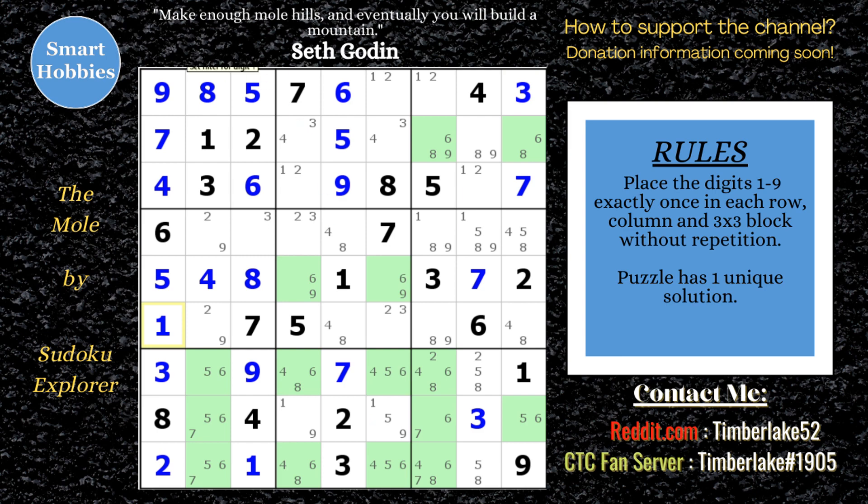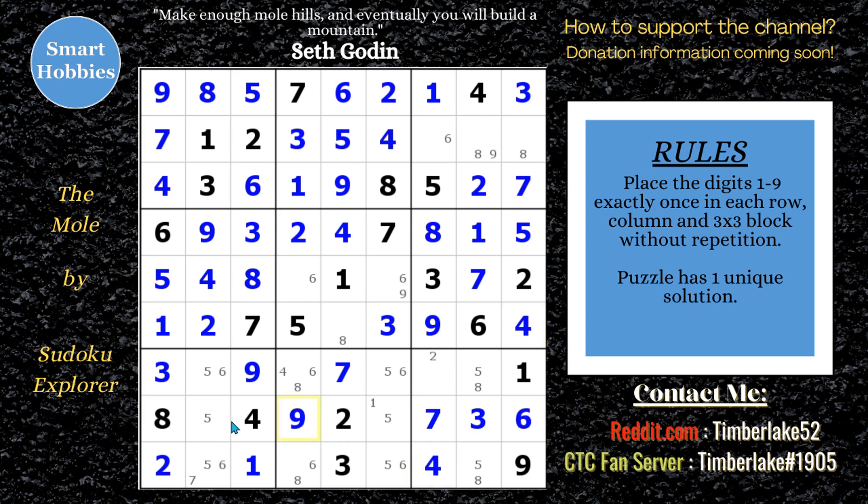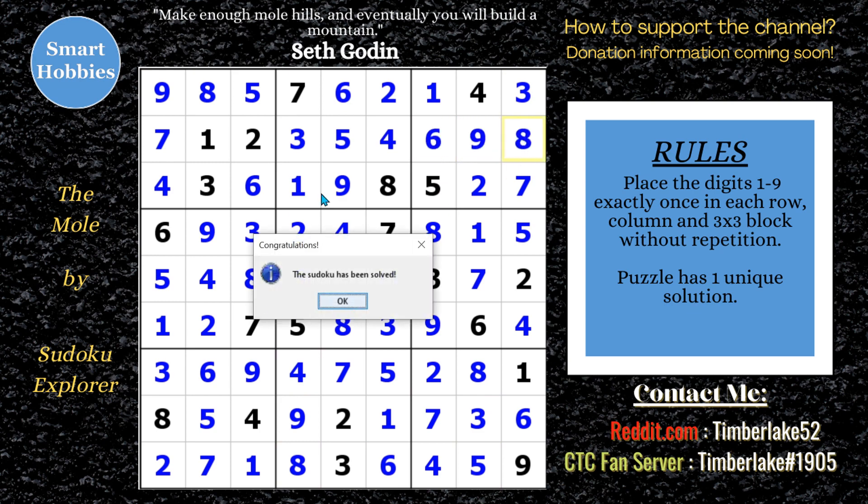I'm going to go back and clean up anything else I can solve. Going through the values — I think we've cracked this puzzle. What it started with was identifying those hidden pairs, and once you saw the hidden pairs it really opened up the possibilities for the rest of the puzzle. There were some triples there, but for the most part it was the claiming pairs, pointing pairs, hidden pairs, and naked pairs that helped us solve this puzzle. That was a lot of fun.